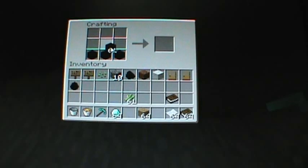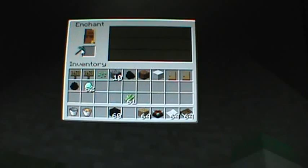I'll show you the bookshelf at the end — first let's make the enchantment table. So the enchantment table layout is: obsidian three on the bottom row, one in the middle, two diamonds on the sides, and then one book on the top. And there's your enchantment table.